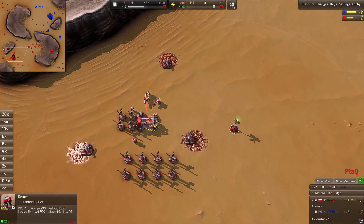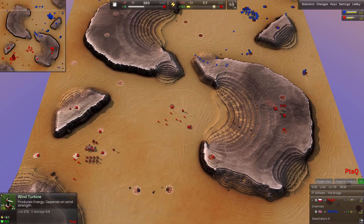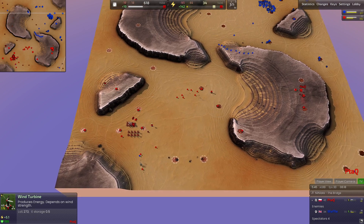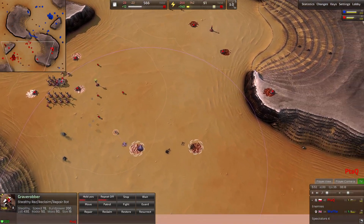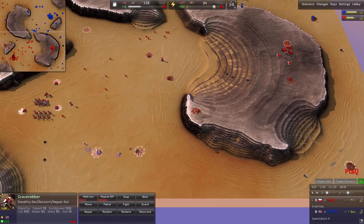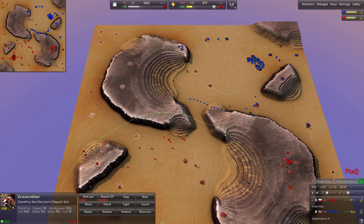We have one aggravator already out. P-TECH is continuing to add grunts and already has one grave robber out, so he could go and res that destroyed construction bot. I think the real utility in this unit is reclaiming those corpses — specifically reclaiming these construction bots, because they take so long to build and then waddle across the map. The greatest utility in these grave robbers is just resurrecting these expanding engineers as they go down and getting those back into position expanding again.